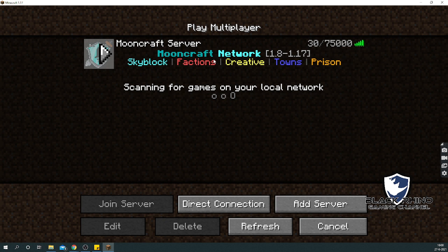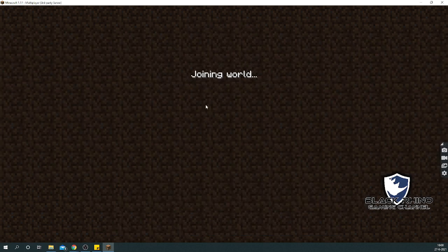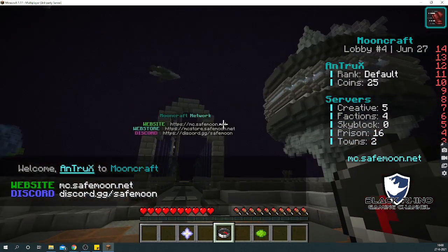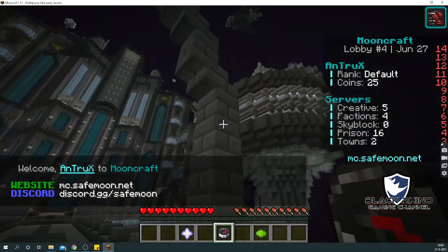From the server name itself, you can see that the server allows you to play five types of games: SkyBlock, Factions, Creative, Towns, and Prison. Double-click on it, or just click on it and press 'Join' — whatever you prefer — and now we're joining the world.